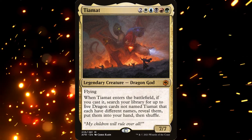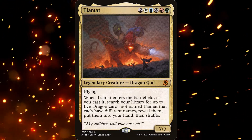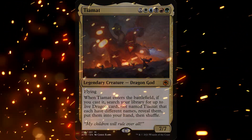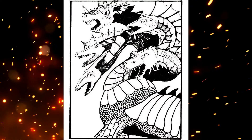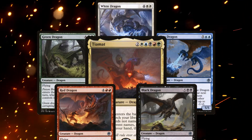Tiamat is a 7 mana 7/7 legendary dragon god with flying, and when she enters the battlefield, if you cast her, you can search your library for up to 5 dragon cards not named Tiamat that each have different names and put them into your hand. This is a callback to an old 70s D&D adventure where Bahamut would send you to fight Tiamat in her home on the first circle of hell. She was attended at all times by 5 chromatic dragons, one of each color: black, blue, red, green, and white.